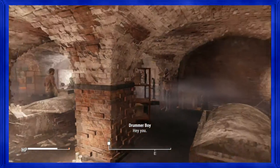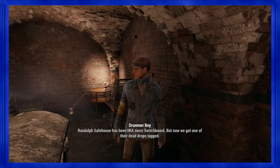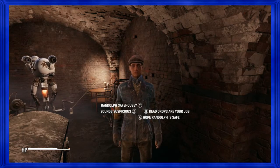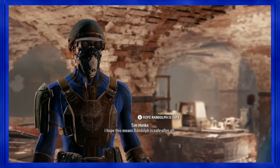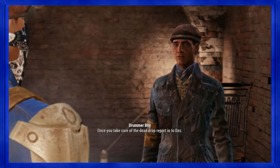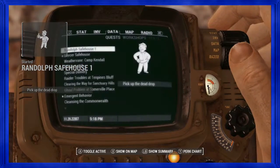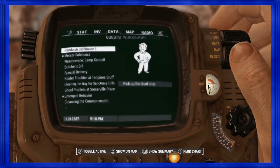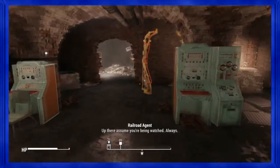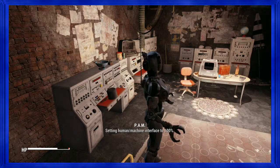Drummer Boy's got something for me — Randolph Safe House has been MIA since Switchboard, now we've got one of the dead drops back. Des wants you to check it out. You get quests left and right from the Railroad. Every time I come in here, Drummer Boy's gonna be like 'yo, do this.' Turn in Mercer Safe House and then let's go do Butcher's Bill.